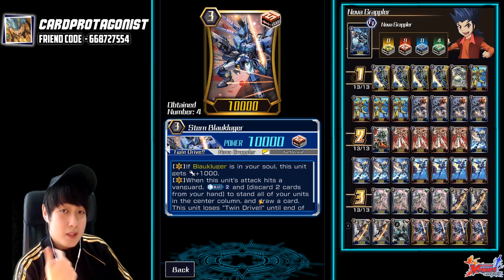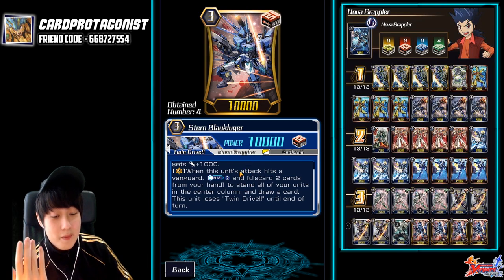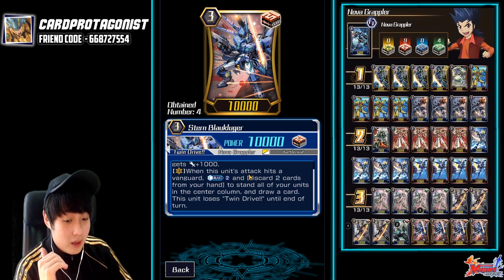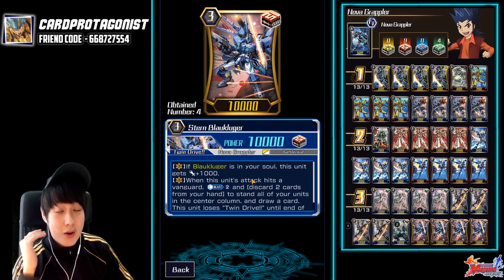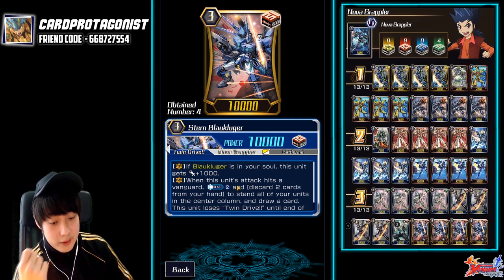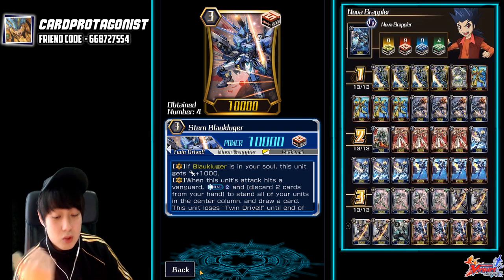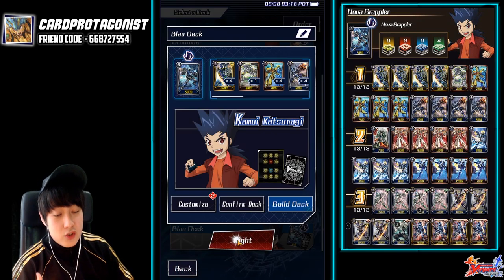If you check a draw trigger, you can basically get the hand back. It does lose twin drive until the end of turn — pretty fair, because Dragonic Overlock does not even do a drive check. This is the only re-standing Vanguard that can keep the twin drive in the game right now. It's like a Dragonic Overlock DN before DN comes out, so if you want to get practice for DN this is a really good card. It's quite similar — counter blast 2, discard cards to re-stand, and re-stands the back row as well. The toolkit boy can re-stand and help you counter charge. Without further ado, let's jump into rank and try this deck out.